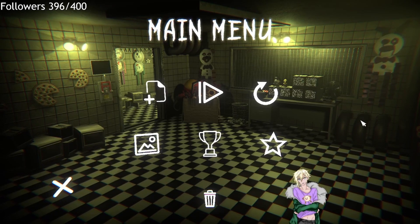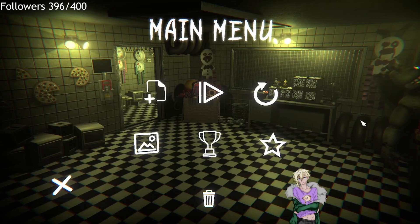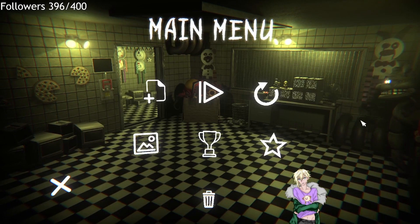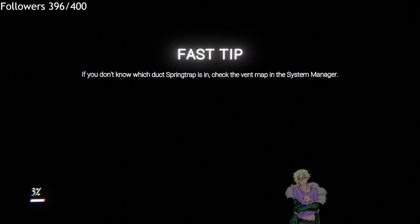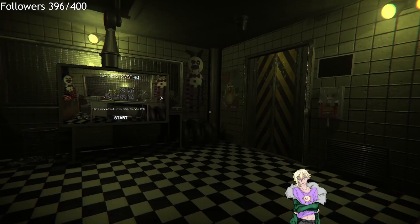Hello everybody and welcome back to the Glitch Attraction. This is the third episode — we are doing Springtrap's room, or FNAF 3, whoever the fuck that guy is, because he doesn't look like fucking Freddy. Thank you so much for the support by the way — the past two episodes have done fucking amazing, it makes me so happy to see. So what we're doing right: we're gonna save the children.